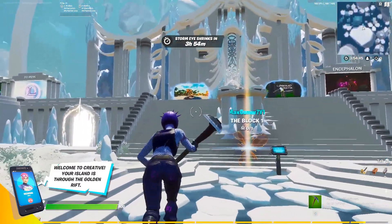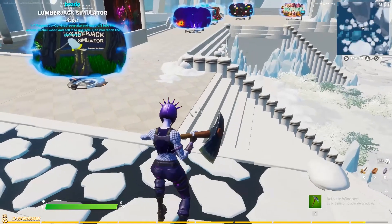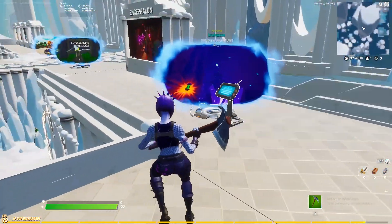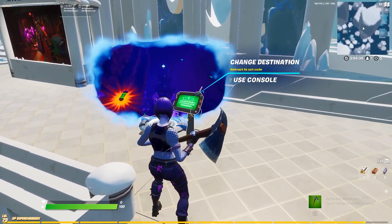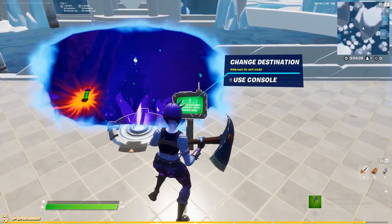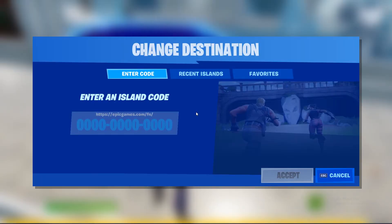Once you're in here, go over to one of these islands and look for a little stand next to it. It doesn't appear on all of them, but as you can see you've got your console over here. Then use your interact button — mine would be scroll wheel up.